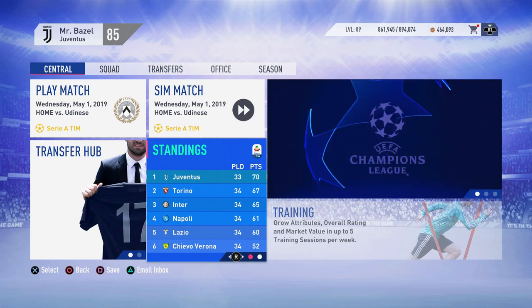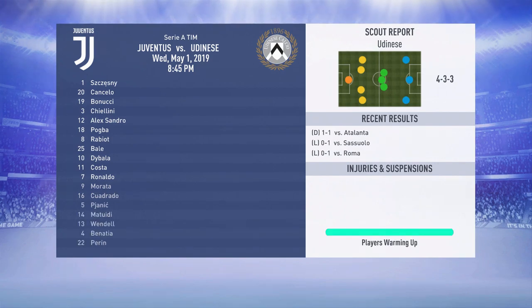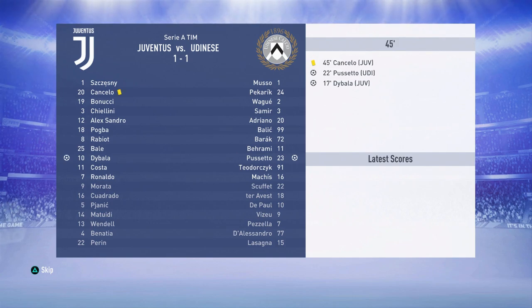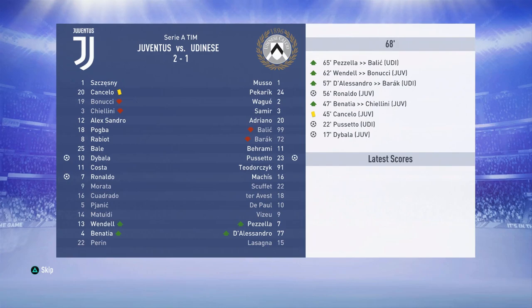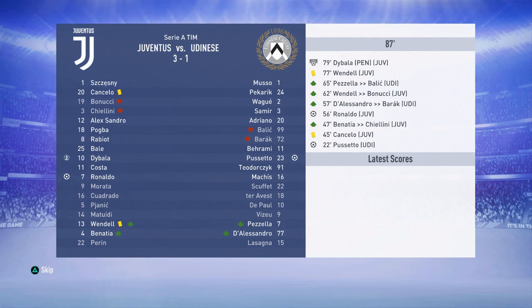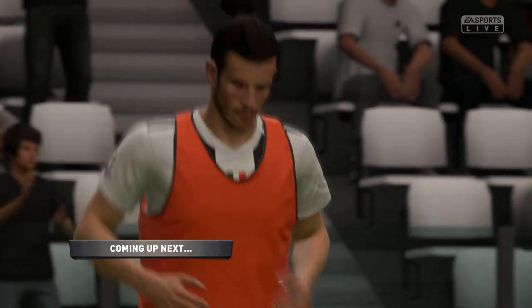We had three points clear with a game in hand against Torino. Next is a home game against Udinese, which I'm simulating. Dybala scores, then we concede within five minutes to make it 1-1. Ronaldo puts us ahead in the 56th minute, and then Dybala scores a penalty to get a brace. We come out as 3-1 victors.